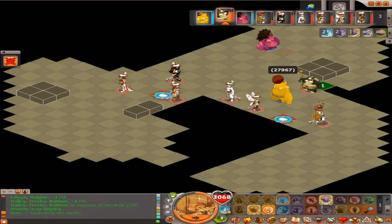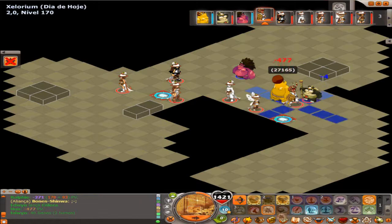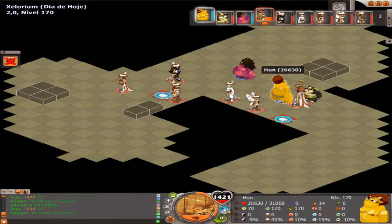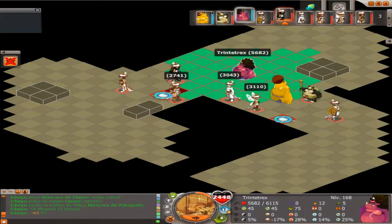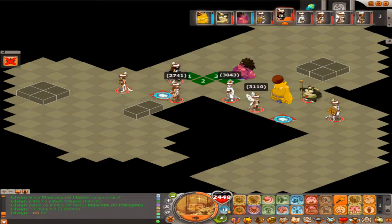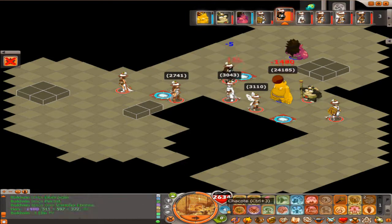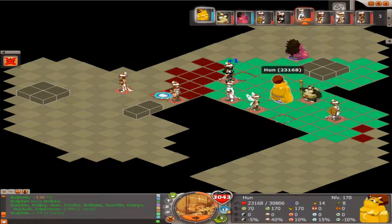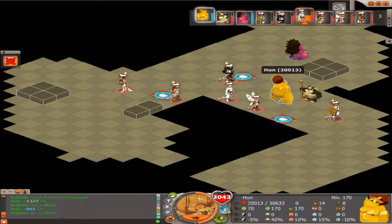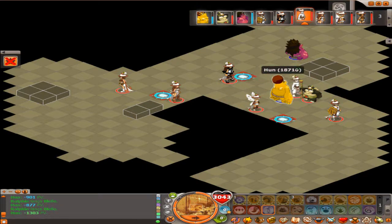O Huno já vai morrer neste turno, creio eu. O bónus do portal é a potência cíclica — ou seja, por cada turno até ao turno 5, vou bater mais dano. Melhor dizendo, é 25% a cada turno a partir do turno 2: no turno 2 tenho 25%, turno 3 tenho 50%, turno 4 é 75%, e no turno 5 bate o dobro. Já podem ver que o Eliotrope bateu bastante. Ele também começou com 50% de vida a mais por causa do bónus do portal.